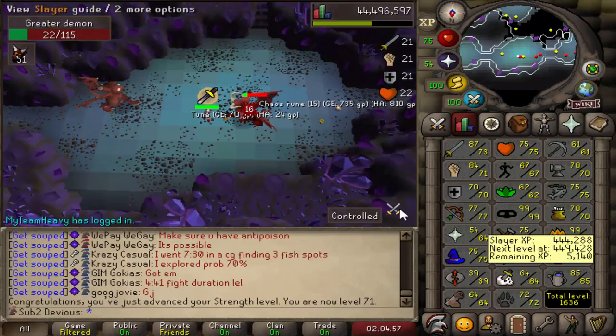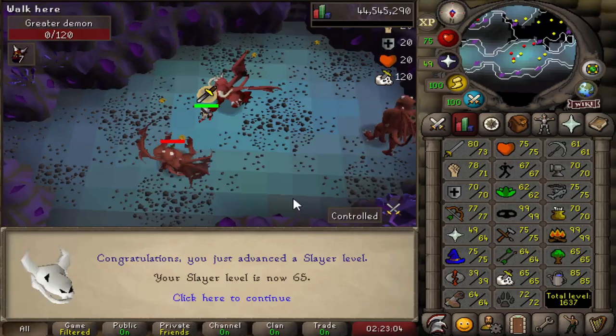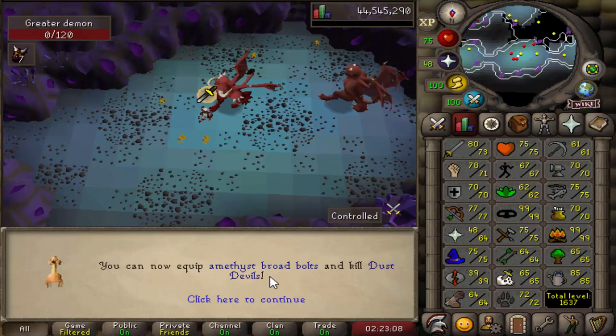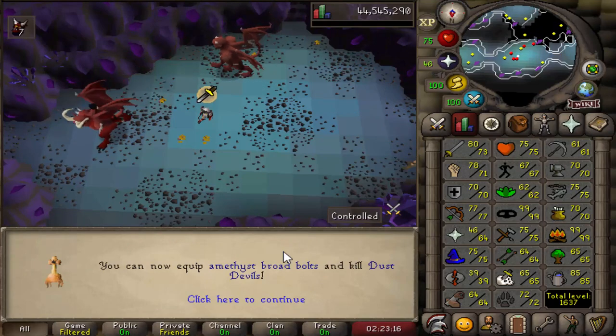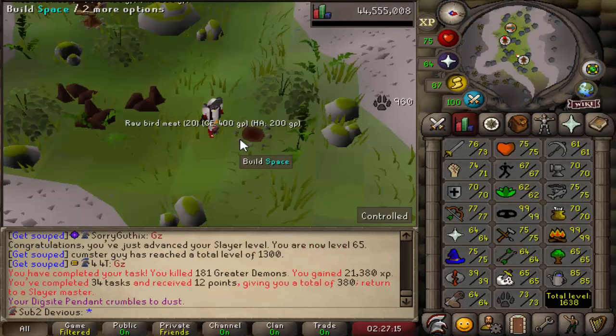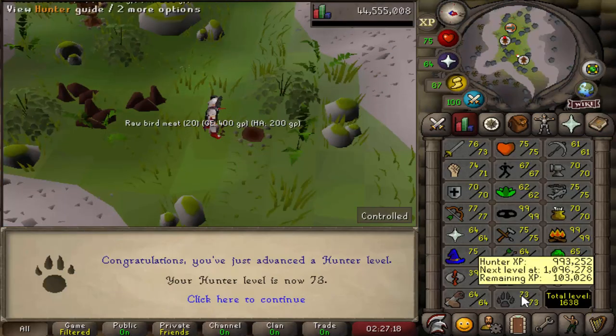I'm also going to be getting another Slayer level before this task is over. Level 65 Slayer, which is also the level that you unlock Dust Devils. I haven't looked at the task weight for these at Nieve, so I really don't know how often I'll be getting them. And 73 Hunter — almost 1 million total XP now, all from doing birdhouses.